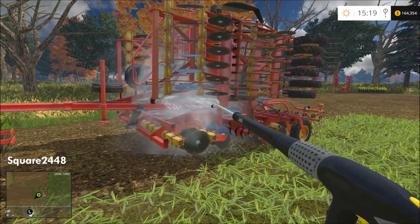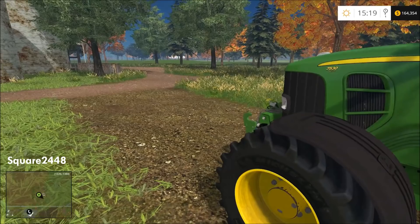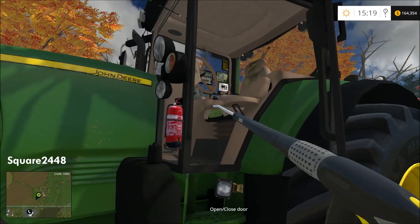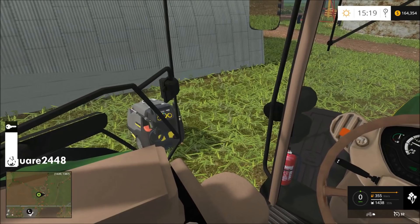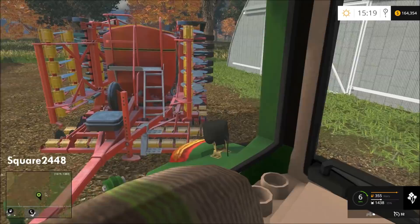We will be renting a front loader today since I don't think we have the funds to buy one. It's a CAT front loader, so we're gonna open the door. That's kind of hard because the pressure washer uses the same key as opening and closing this door. Let's back this up — thinking we could back it right here. There's not too many sheds on this map but that's fine, it doesn't bother me that we keep some equipment outside.